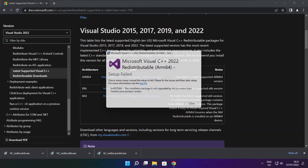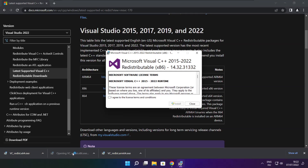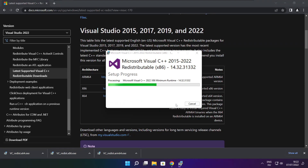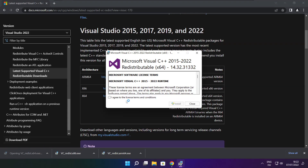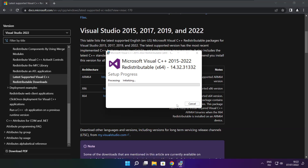If it fails to install, no problem. Repeat for the other files. Click close and repeat for the remaining files.